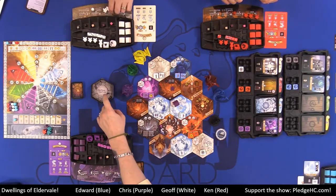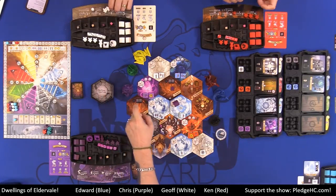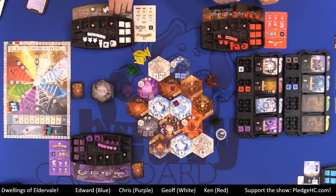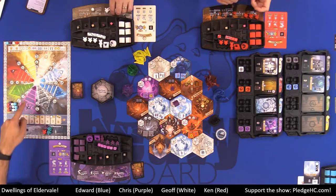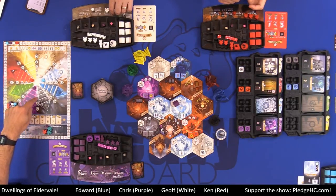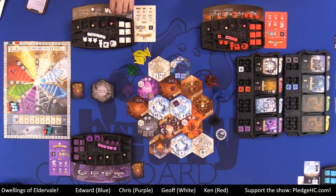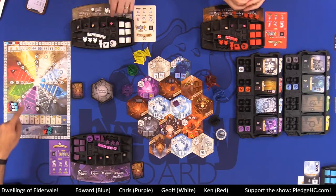We go round and round until this realm tile deck runs out, or if one player has placed all six of their dwellings — then everybody takes one additional turn and we go into final scoring. Scoring: each elemental power track scores victory points shown next to the track, so wherever your markers are, score two to five. If it's not on the track, you score zero.